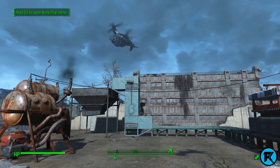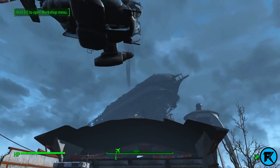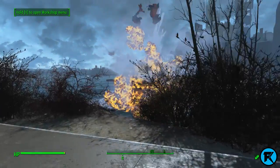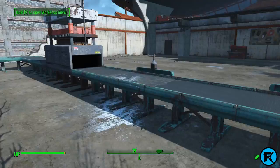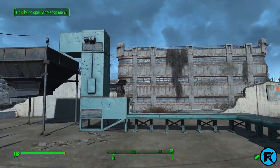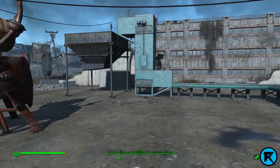Anyways guys, we have the auto butcher. It starts here, they get butchered, and then all the pieces and clothing will go up here and into this hopper so I can collect it all. I'm just gonna use this area as my auto butchering area. So let's spawn in Kellogg's mom, dad, and wife.